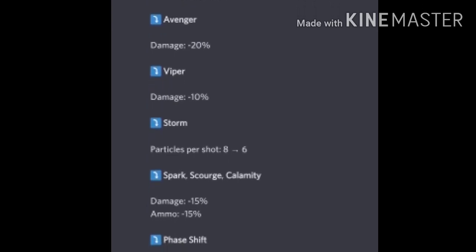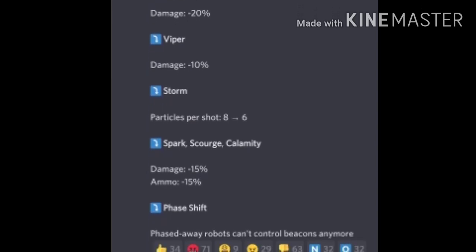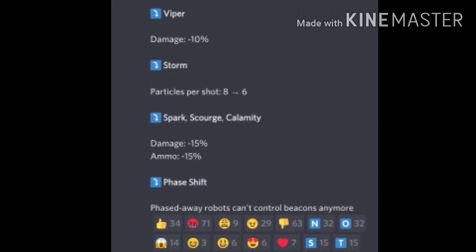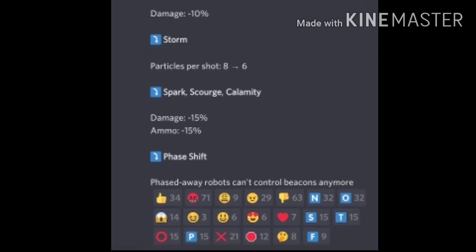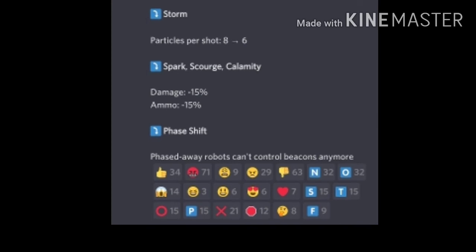Viper, in my opinion, is also an unnecessary nerf. Storm is getting another nerf too — I don't think this was necessary. I think nerfing the Ravana was good enough, because Ravana and Storm were already being addressed. Sparks, Scourge, and Calamity are also getting nerfed, which is too bad.